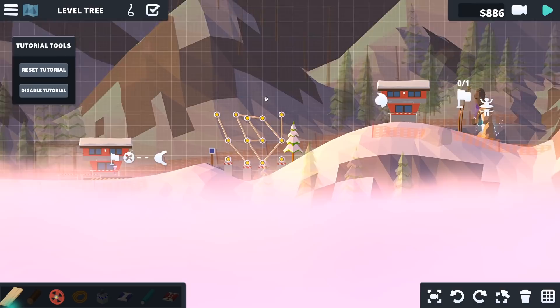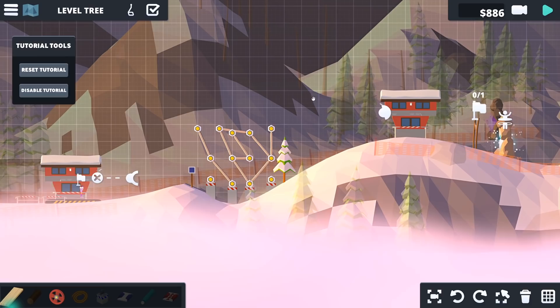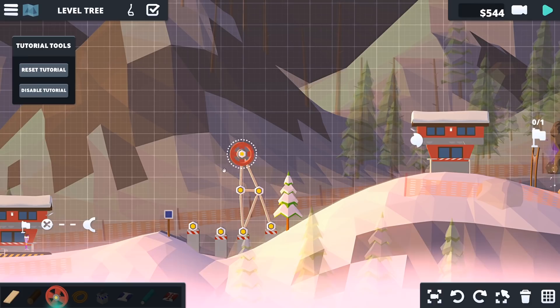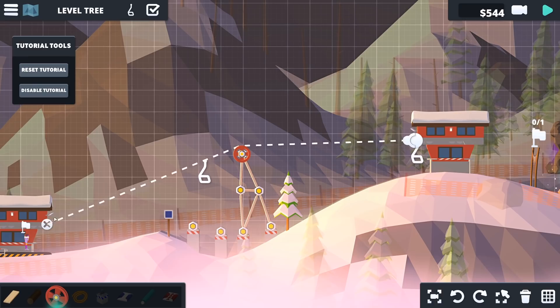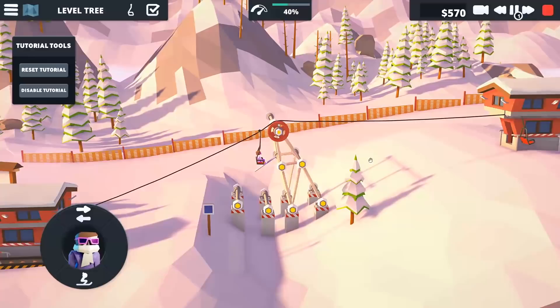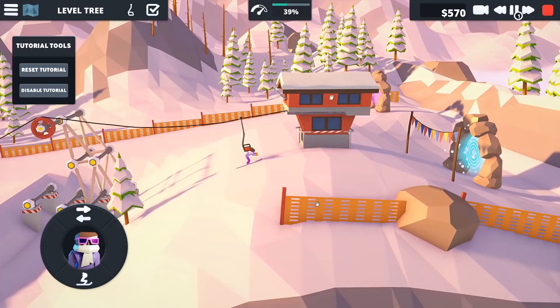So these early levels, you get given a design - well, I wouldn't really call that a design. So we'll scrap that and we'll start again. We just need to build something that gets us over that tree, basically. That should be high enough. The way this differs a bit from Poly Bridge is you kind of need to think about what way this cable is going to put force on the structure. So I might want to go back a little bit. We'll try that. Looks kind of good. We're high enough to get over that tree, which is the main thing.